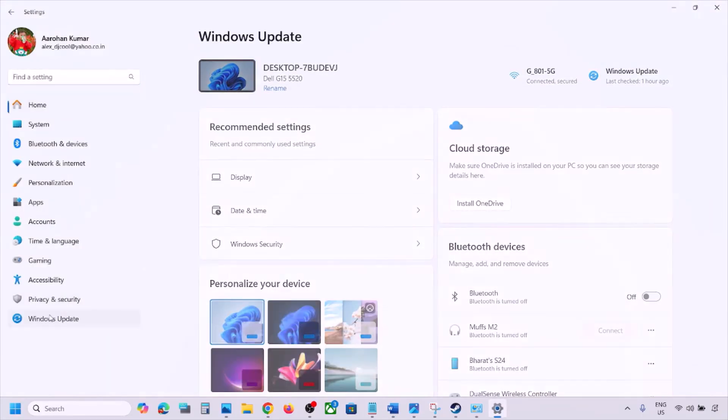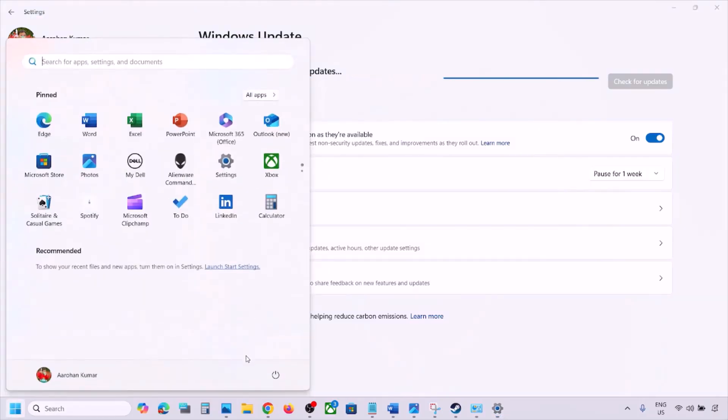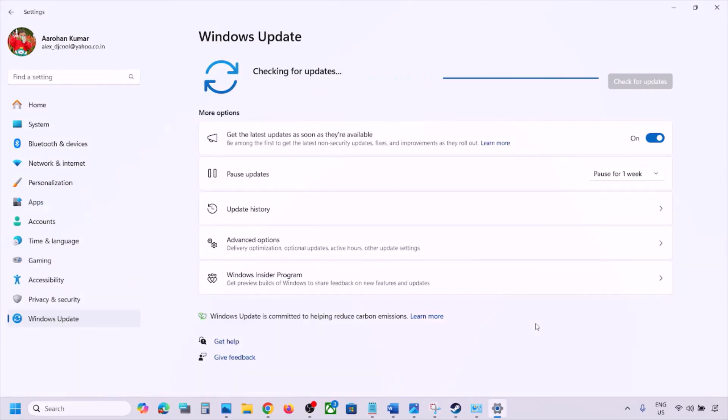The next step is to update Windows to the latest version — this is important. Go to Windows Settings, go to Windows Update, and click Check for Updates. Once all updates are installed, restart your computer and check.